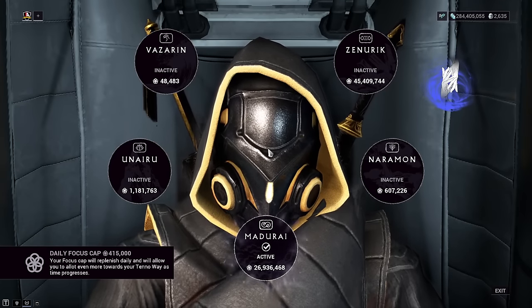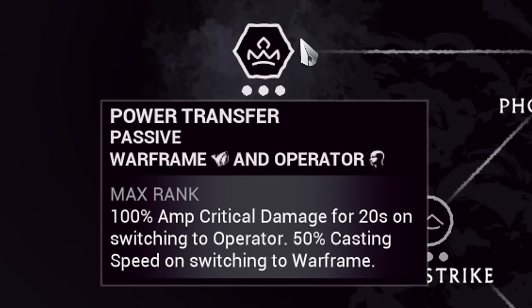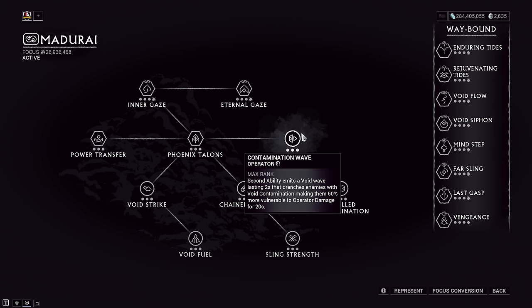I'm not going to lie to you guys, it's pretty much only one focus school that excels here and that's Madurai, due to a few things. Sling Strength can increase your ability strength for the next 20 seconds. Power Transfer gives critical damage to your amp, but also gives cast speed to your Warframe. Void Strike is the most important one here, buffing our weapon damage by whatever percentage of energy you consumed during this ability cast. For the most part, you should have 1000% increased damage if you consume all your operator energy, which helps your Warframe's weapon damage, but it also helps your operator amp damage for 8 seconds, helping you kill both the angel and the fragmented boss quicker. It's just a no-brainer. And in those times where your Void Strike ability is on cooldown, you can use Contamination Wave to debuff the likes of the angel by 50%, increasing operator damage against them whenever you enter the angel portal on the second time entering. If you don't have this focus school maxed out, just run Zenuric — the good old reliable. Stick with whatever you guys can use.